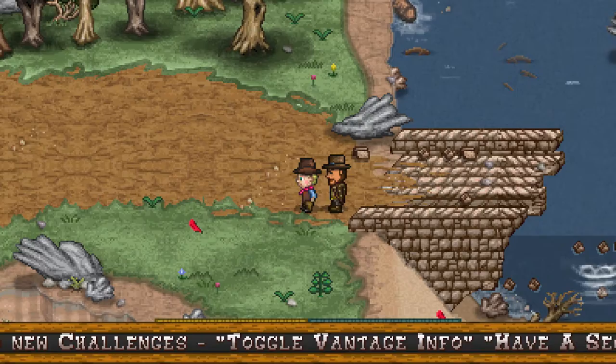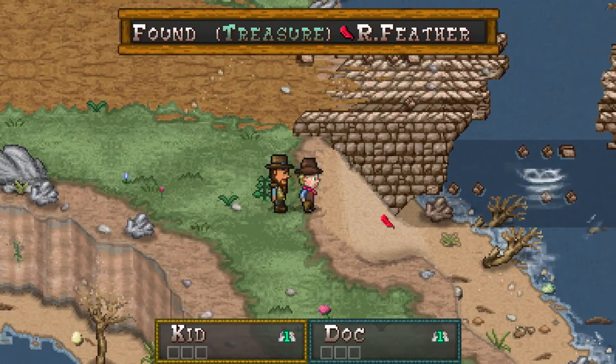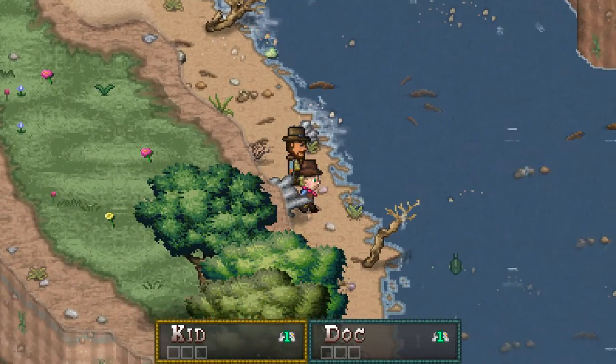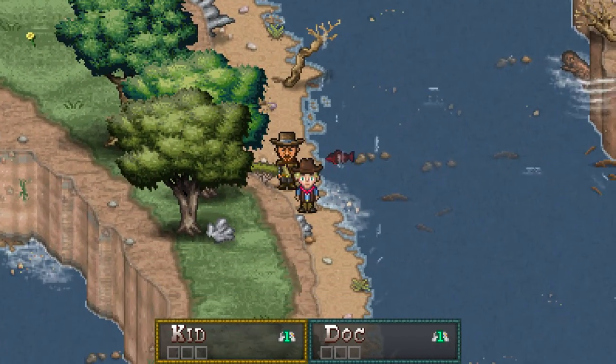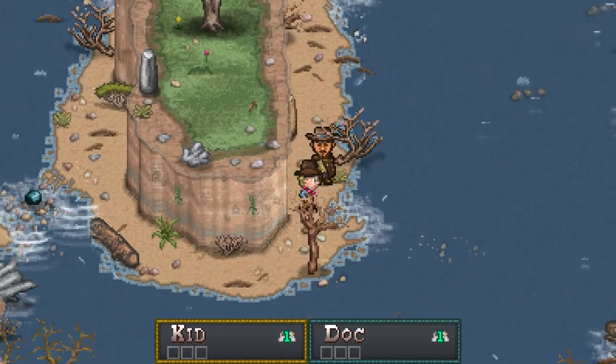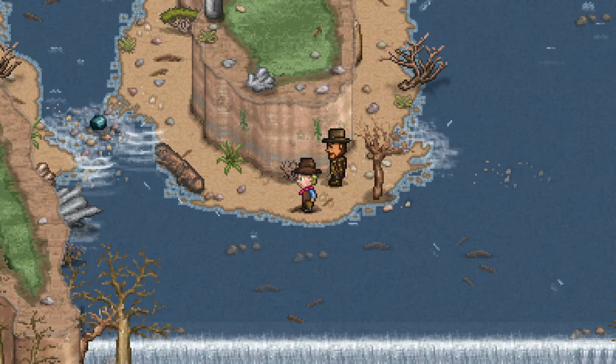I haven't noticed the dialogue options really changing up the story that much — the story or the responses. But it's interesting, it's kind of a nice little addition. Look, that fish is chasing after me in the river, but he can't go on land. Ha, stupid fish.